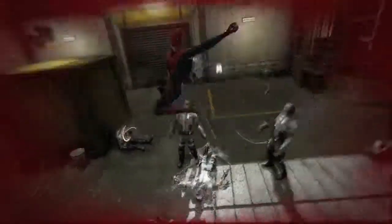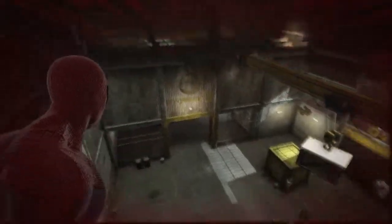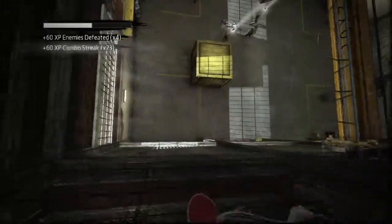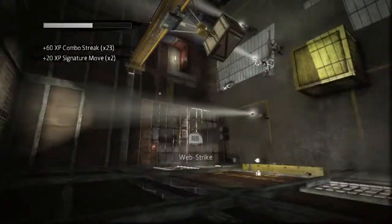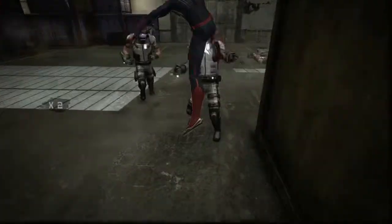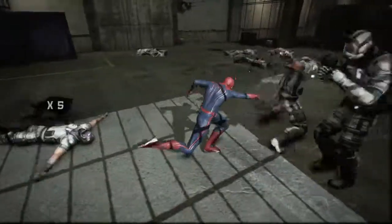You'll see as I'm fighting here, I actually start getting into trouble. One of the great things about Web Rush is it gives me the option to Web Rush Retreat, where I'll retreat back up to one of the corners of the room into the shadows, and the enemies lose track of me in the combat. They'll start trying to track me down with their flashlights, trying to find me, see if they can locate me. If the enemies do manage to find me, I can actually use Web Rush Retreat again and again to keep relocating around the room to stay one step ahead of my enemies while my health regenerates.